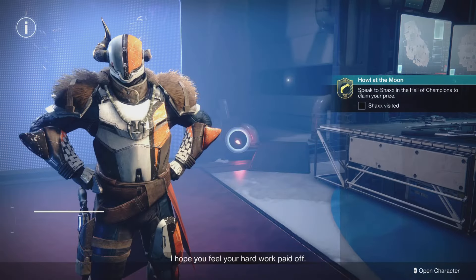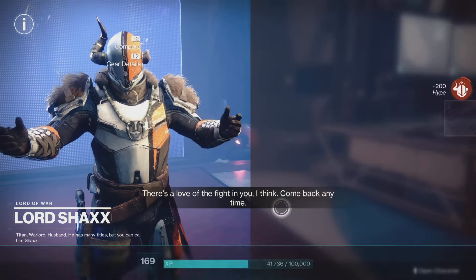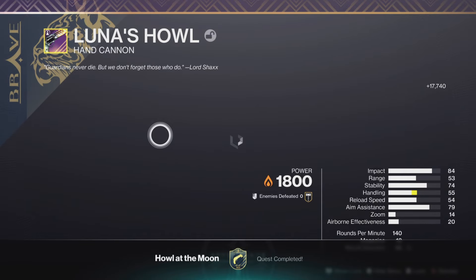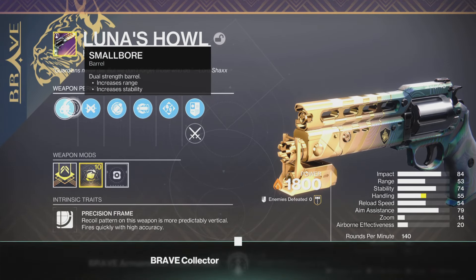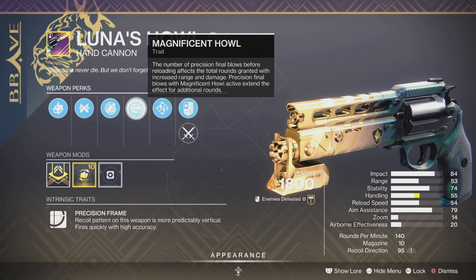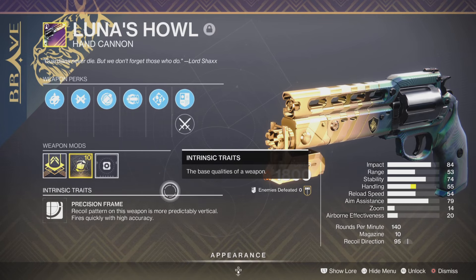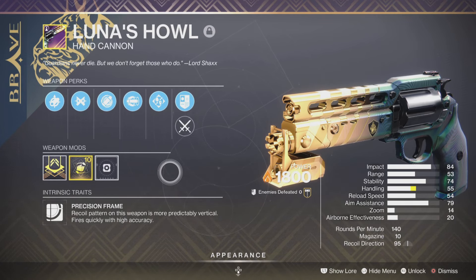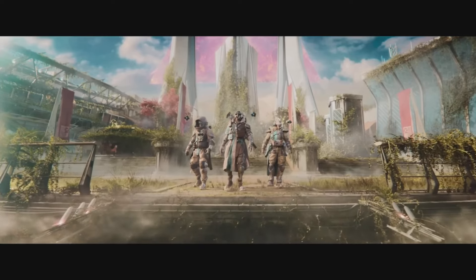We're going to visit Shax and pick up our brand new weapon — Luna's Howl is back! The curated roll for Luna's Howl is really good: you have a Handling Masterwork, Smallbore, Ricochet Rounds, Eye of the Storm, Magnificent Howl — which is absolutely amazing — and Indomitability, making this a pretty fantastic roll for the Luna's Howl.